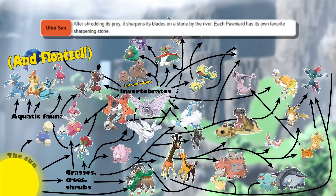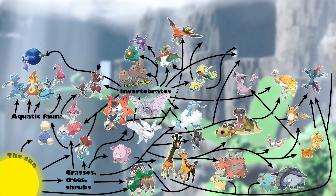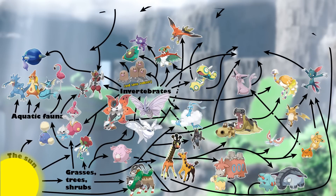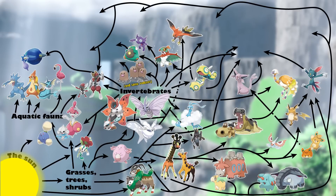The Pawniard line's Pokédex entries state that they sharpen their blades on rocks found near rivers. This isn't exactly the same as saying that they eat fish, but if they are already inhabiting that environment to find appropriate sharpening stones, I would think these highly social and intelligent Pokémon would take advantage of easy-to-catch aquatic prey. Using pack-hunting techniques and their generally dangerous limbs, they are also hunting larger game like our mammal-like herbivorous Pokémon.